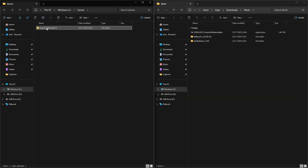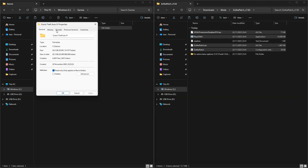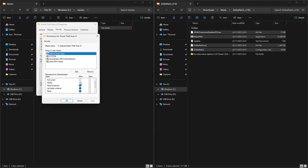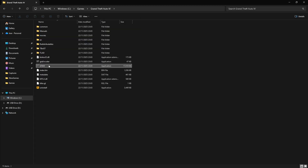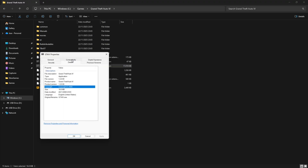Now locate your game directory. Change security settings for the game folder via Properties. This makes it easier to transfer files and is required to use OpenIV. As you can see, the game is the latest available version, 1.2.0.59.